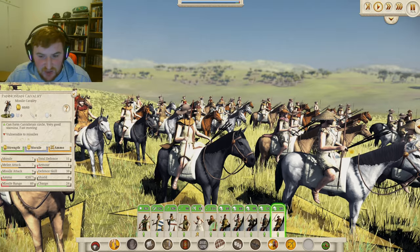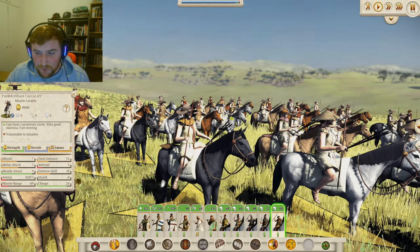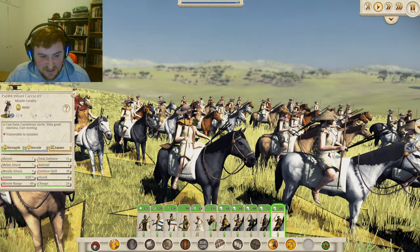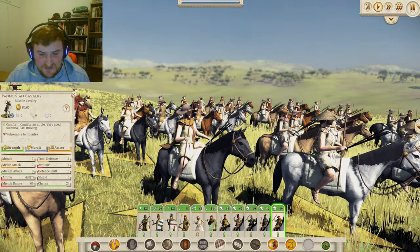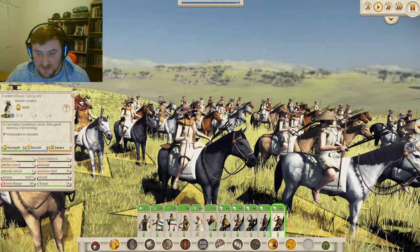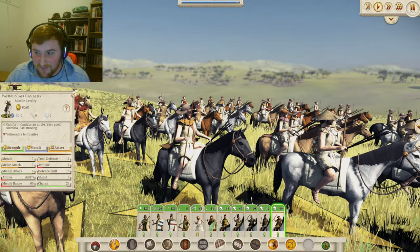That 24 charge can always be a little bit useful - it's not a terrible stat and can be used over and over again. But do be wary: if these guys get touched by missiles or they stay in the fight for a second too long, they are going to be falling like flies. So make sure if you are charging them in, you charge them in and get them out right away.